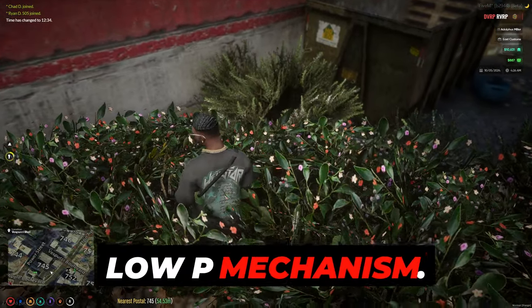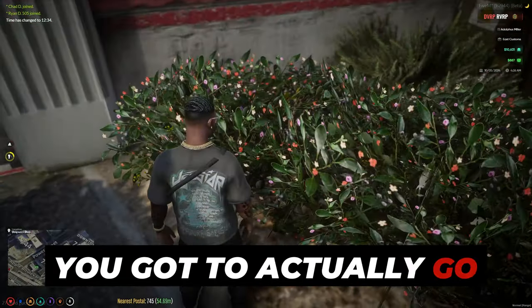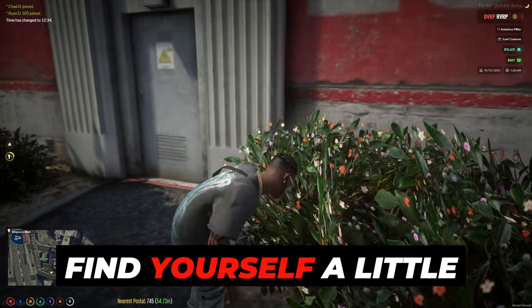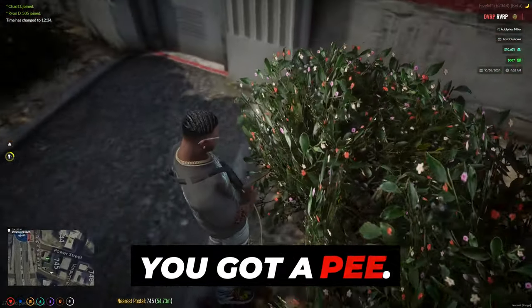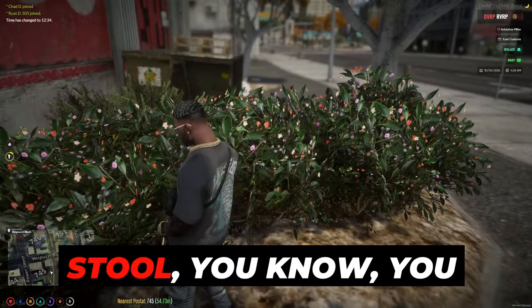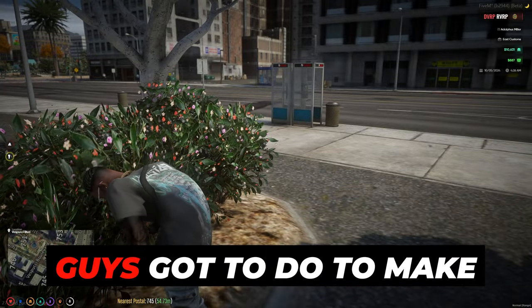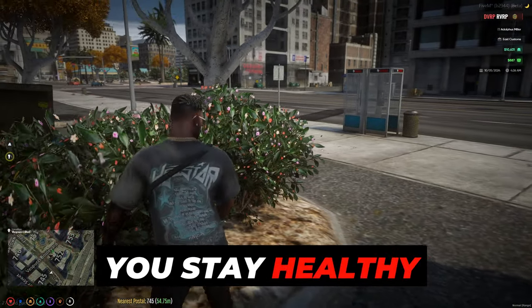I'm going to show you guys the pee mechanism. You actually have to go to the bathroom on our server now. You can go ahead and find yourself a little bush or a port-a-potty. You gotta pee, you gotta go. All of these different things you've got to do to make sure that you stay healthy within our server.